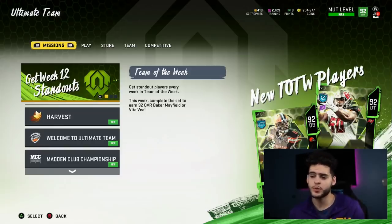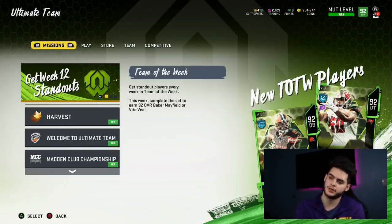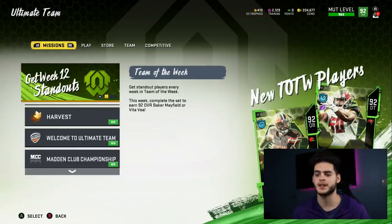Blitz Bolts could be used for some of the limited time pack drops. Typically with the Blitz promo, they do special limited time pack drops on a daily basis — like 12 midnight, 8 a.m., and 4 p.m. This year they did announce there will be no global limit packs. Global limit packs are like 5,000 worldwide and gone instantly. So everyone gets a fair share — packs will be available for eight hours from when they drop, so everyone can participate.